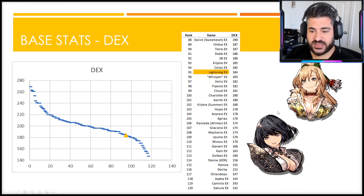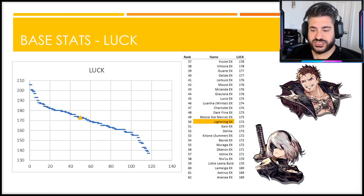Dexterity-wise she's actually surprisingly very very low, and I say that surprisingly because most Lightning units are the opposite - very high crit rate units. She is not that kind of character, at least not from the base stat perspective, which comes into play later. When we look at luck though, she ends up reverting back to the mean, kind of right around average - nothing too crazy, pretty balanced there.